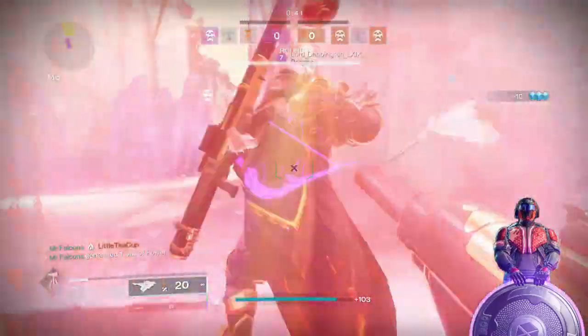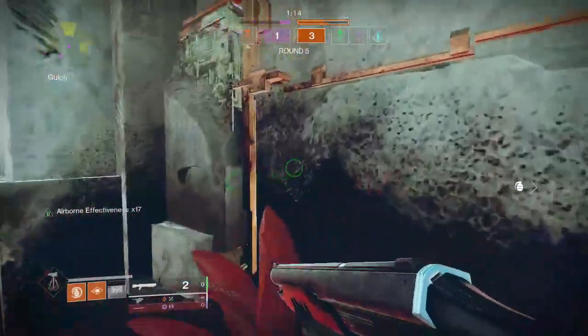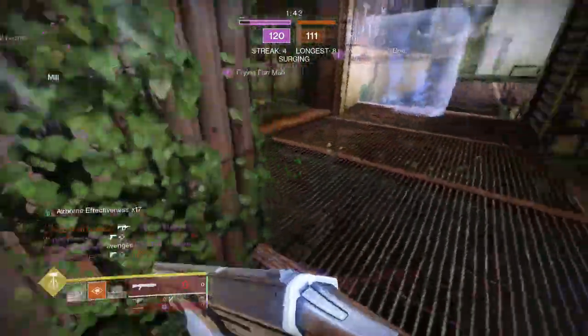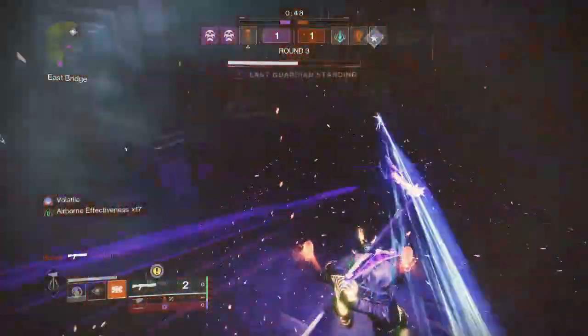When using Capri's Horn, focus on getting up close and personal with your enemies. Use your barricade ability strategically to unleash that solar wave and deal massive damage. Keep in mind that Skyburner's Oath has two firing modes: hip-fire for explosive rounds and aim for more precise shots. Use these modes to your advantage depending on the situation.